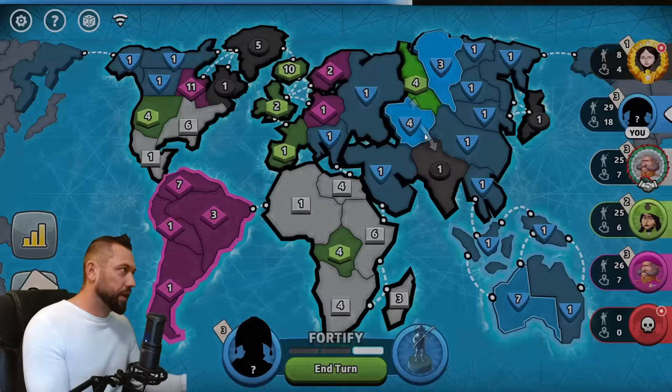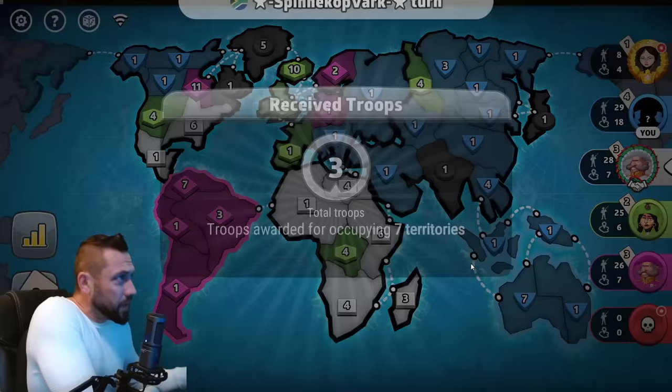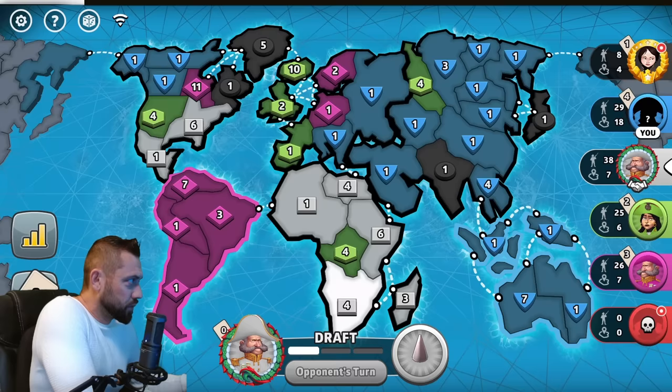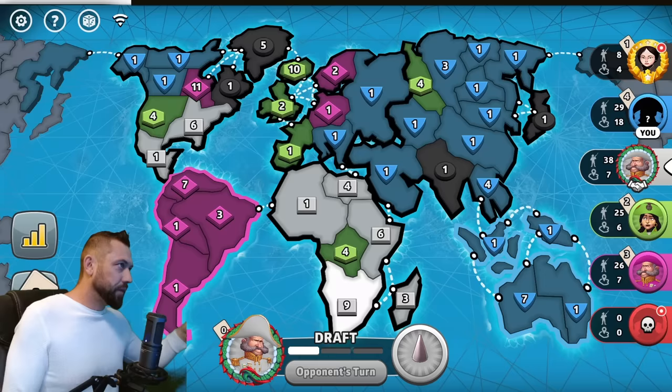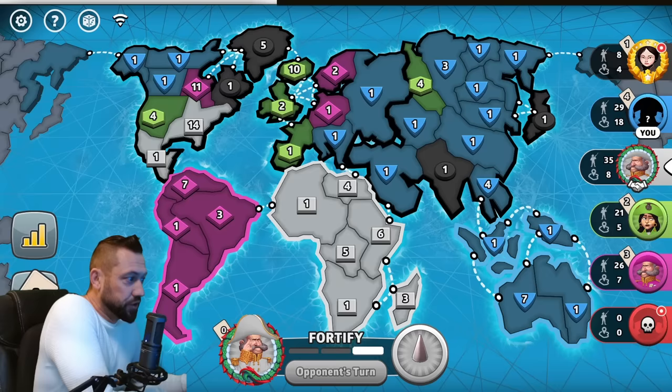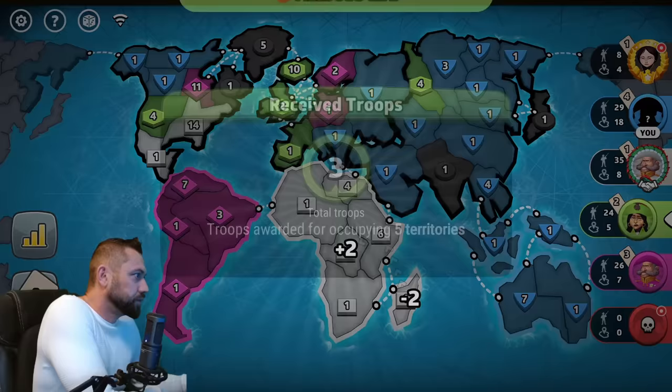I end up taking Australia for myself, so black can't retaliate — they have no cards. Black broke their alliance with me but their game is over. White takes Africa. We've advanced to a four-player game: black will die next turn, leaving me, magenta, and white holding bonuses, and green without one. This is a very early acceleration in the game.